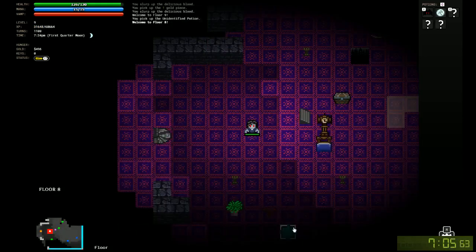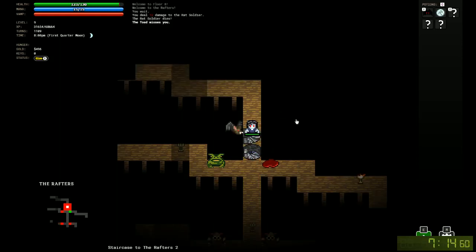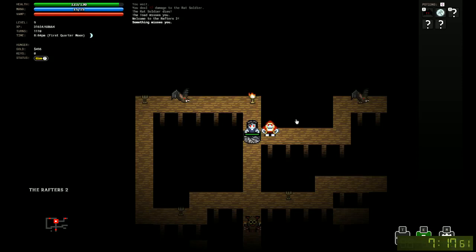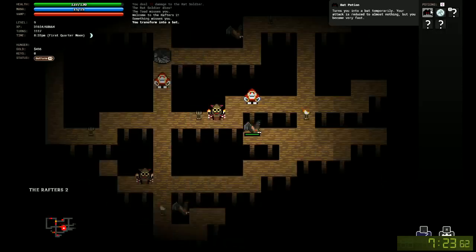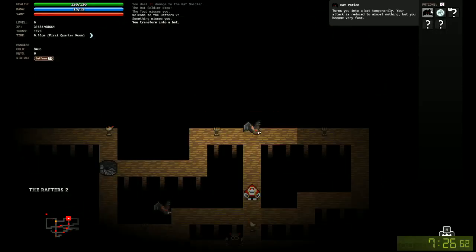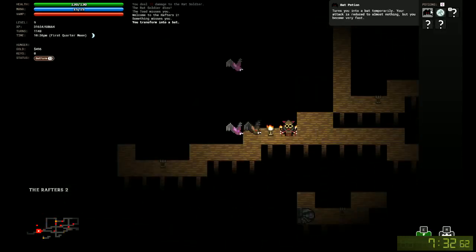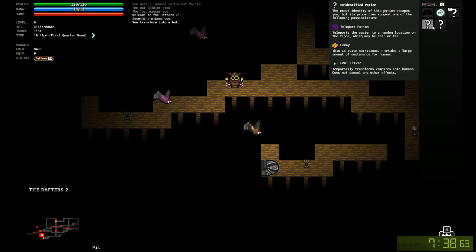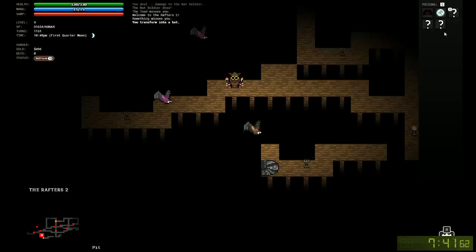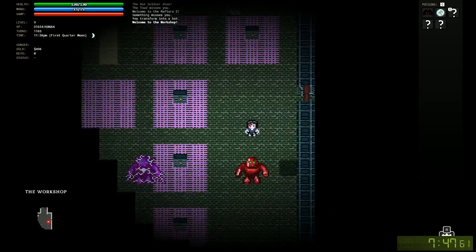There are the rafters — rafters are risky and I don't have much experience with them. The exit is right there to the next rafter floor, which is kind of cool, so we're going to take it. We turn into a bat to look for the exit. I went to the workshop and ended up not doing it — I think it's because I couldn't turn into a human. I did have Blink but couldn't transform.